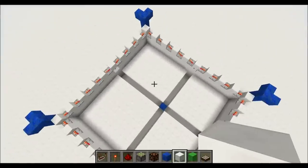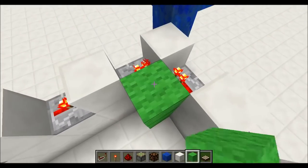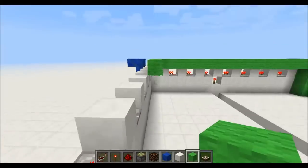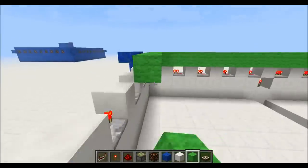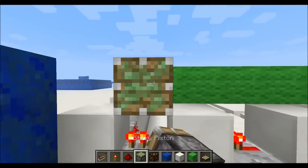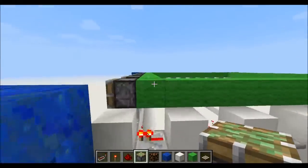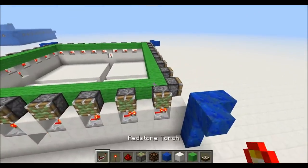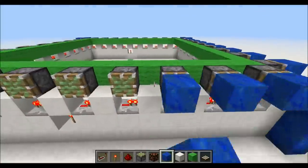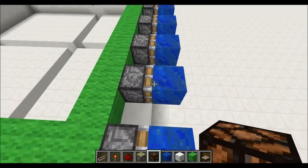That's the base layer for the power runs. Now we're going to put in some scaffolding — this will make placing the pistons much easier. Time for the pistons; pistons go over the repeaters. Next, let's put blocks on the pistons, and we'll put redstone lamps between each block.